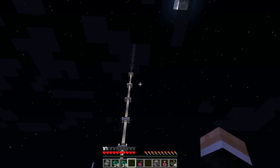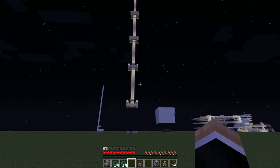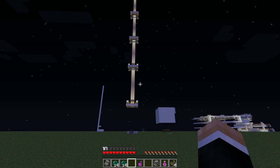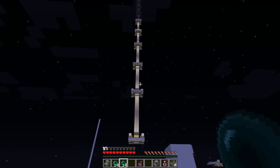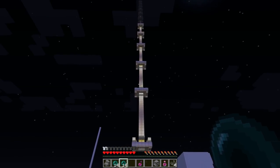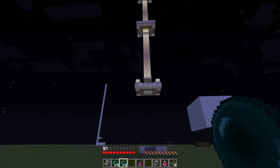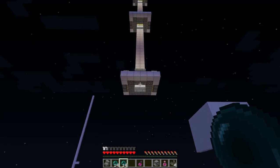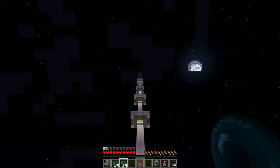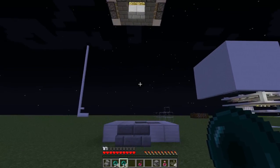Now this Endervator, like most of my stuff in my world since 1.3 came out, uses only tripwires and pistons. I try to keep the redstone out of it, trying to make it affordable and cheap to make. This one is pretty compact and it only uses pistons and tripwire. So we're going to shoot up all the way to 255 blocks.